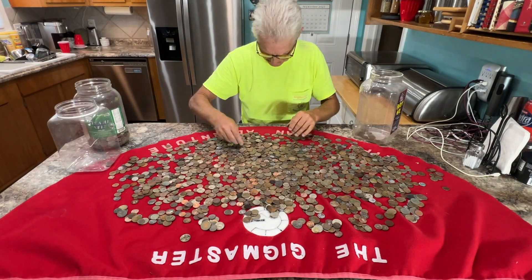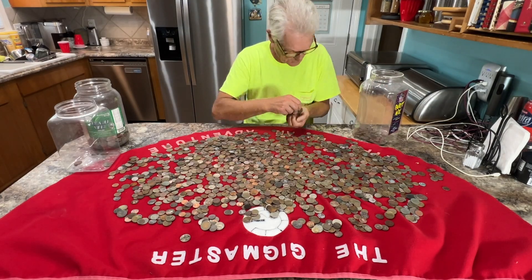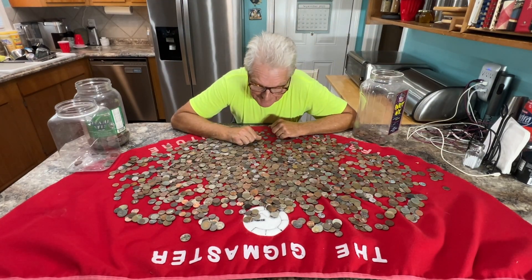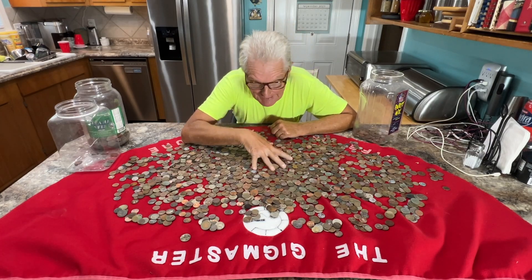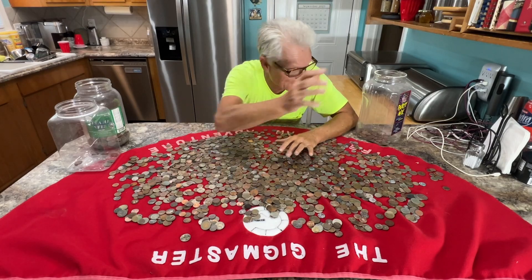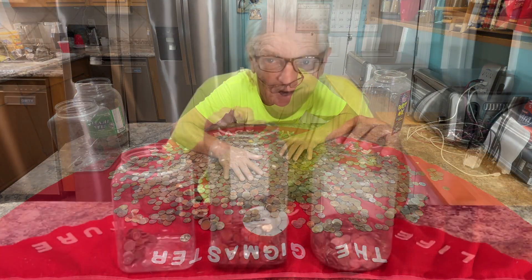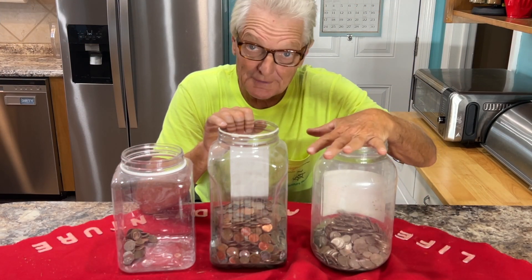Quick change of plan — this is taking way too long. I'm going to go ahead and just pick out the really bad ones and identify the ones we need to clean in the tumbler. After that we're just going to put everything else in and go for it. Done — the really clean ones should all go through 100%.